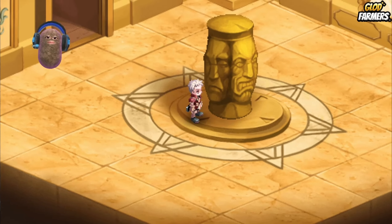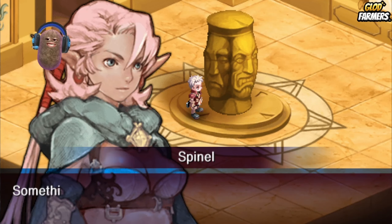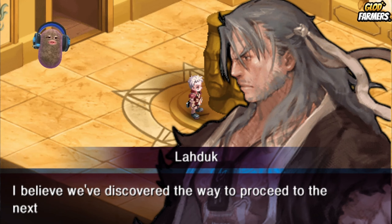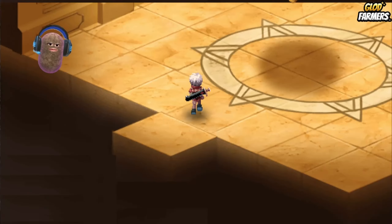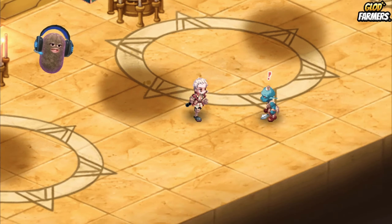The stone statue is rotating. Something just changed when I adjusted this statue — I believe we discovered the way to proceed to the next floor. That looks so cool. Look, there's a chest — acquired Ambrosia.